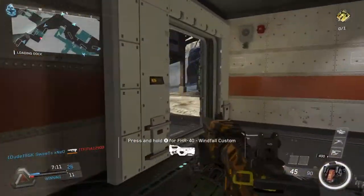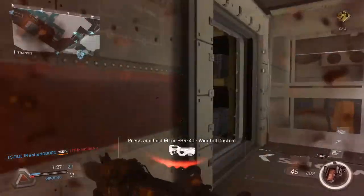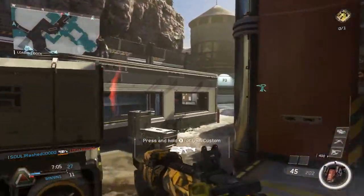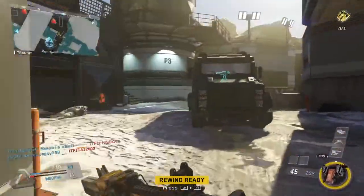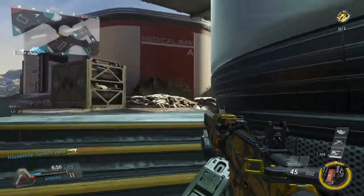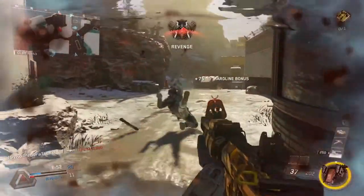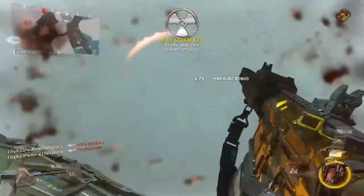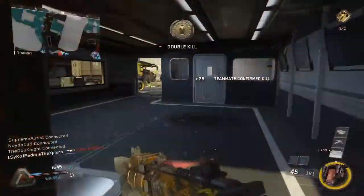What I mean by picking the right gunfights — in this video I'm not going to teach you guys how to have super godlike auto snap-on aim or anything like that. I'm going to be talking about specifically the gunfights where you have the time to decide where, when, and how you engage the enemy. Obviously there are those gunfights you couldn't have predicted and you just have to respond with pure reflexes, but a lot of gunfights you do have the time to decide how, where, and when you engage, and whether or not you should.